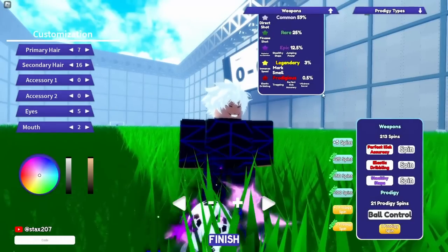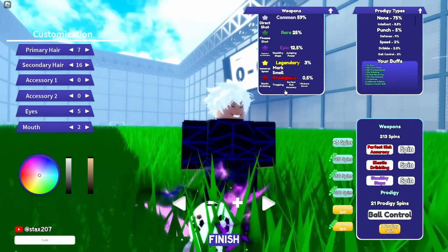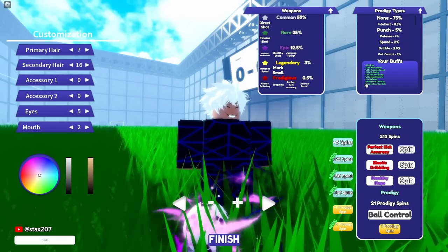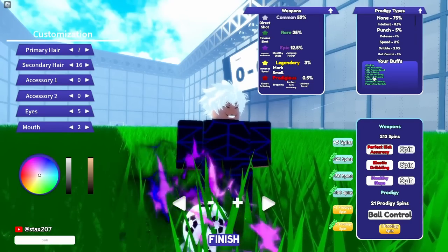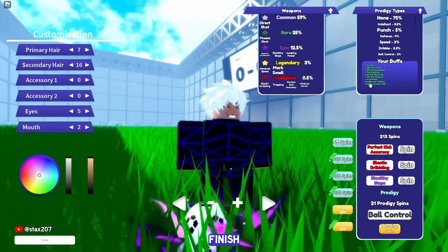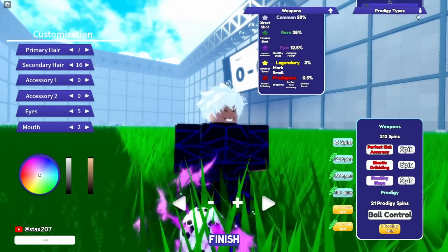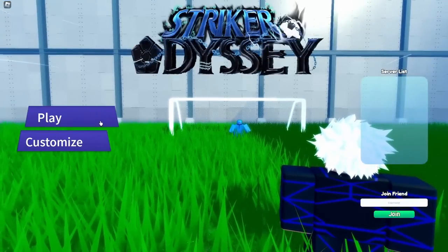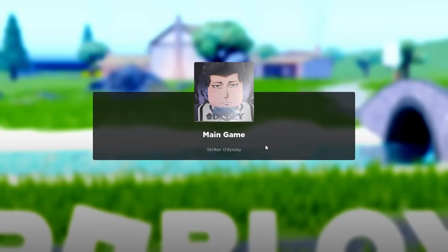First things first, what is really important here is that if you have ball control or dribble, you will get more dribbles. Dribble gives you 5, ball control gives you 2, and you also get a boost on dribbling — 15% from ball control and around 35% from dribble. Elastic dribbling also helps.